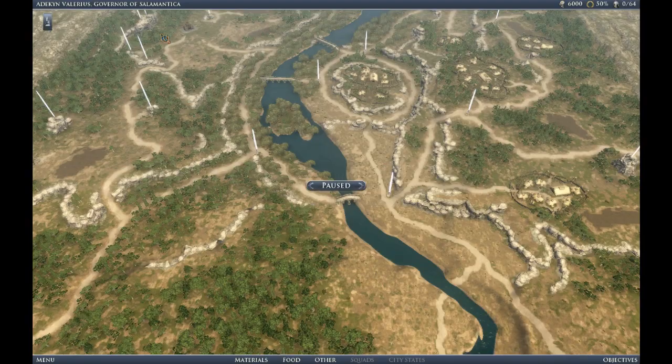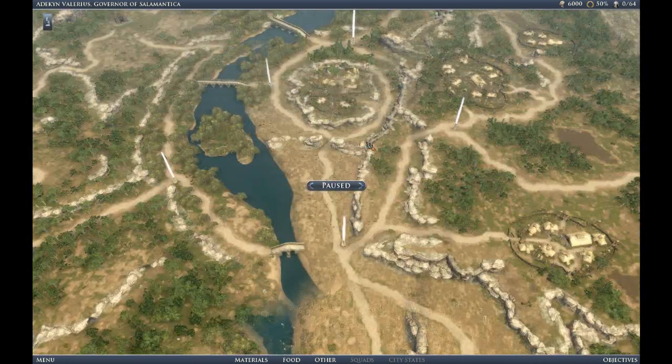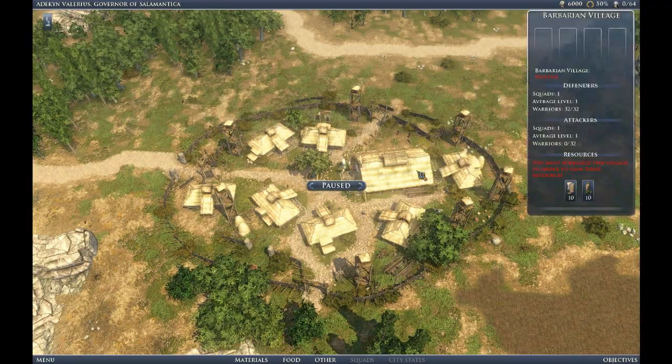Hi, this is Atikin with another Grand Ages Rome campaign mission video. This is the Young Brutus mission and we're moving forward to just kind of scout the map. We like to go through and scout the whole map to see what we've got, so we'll go to each of those villages one by one.